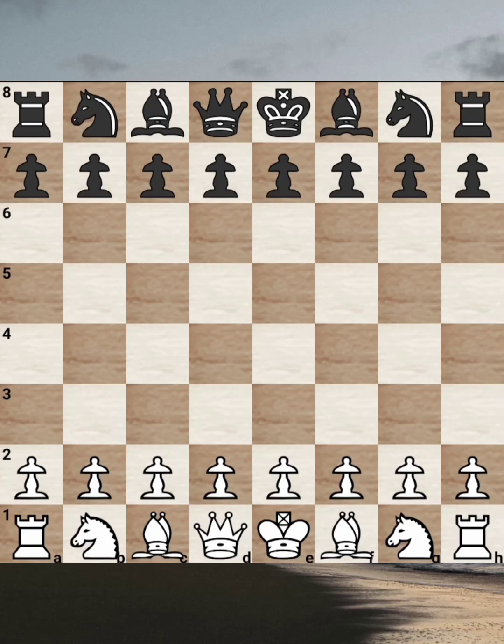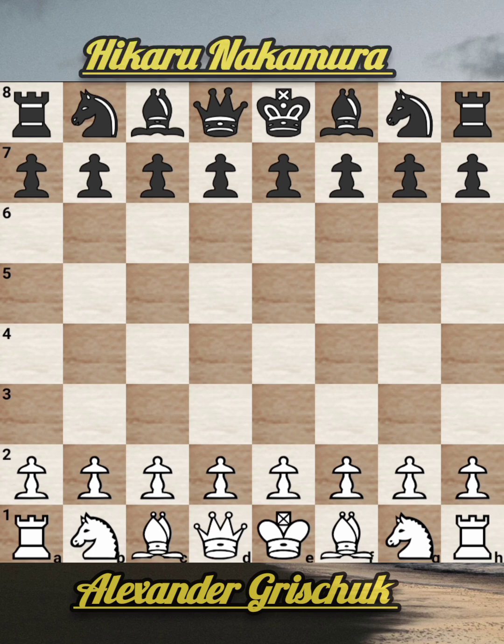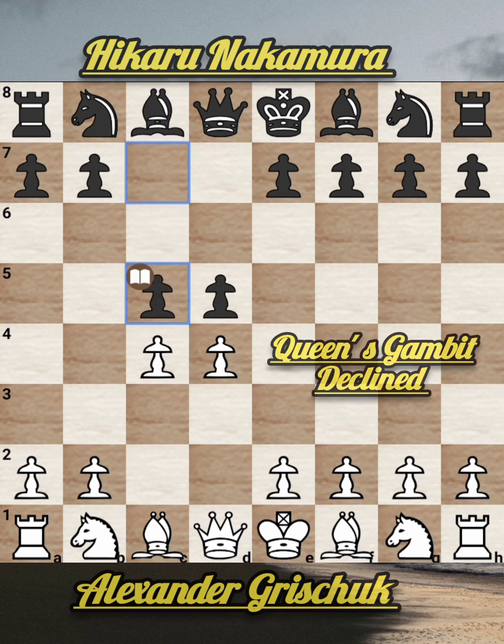Hello friends, welcome back. This game is from Crunch Labs Masters where Alexander Grischuk is facing Hikaru Nakamura. Grischuk is playing with the white pieces and Nakamura with black. The game starts with d4, d5, c4, c5 — Queen's Gambit Declined.